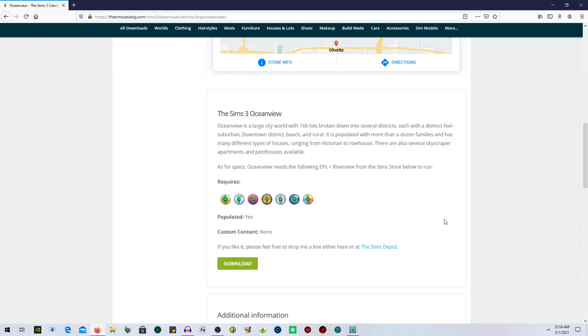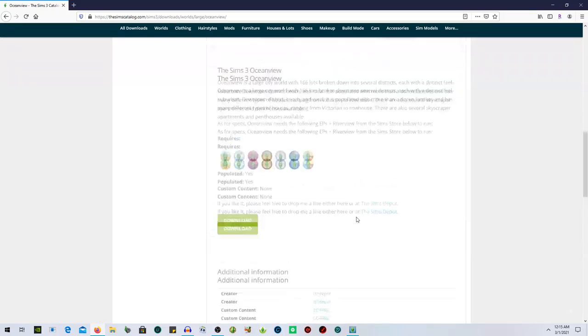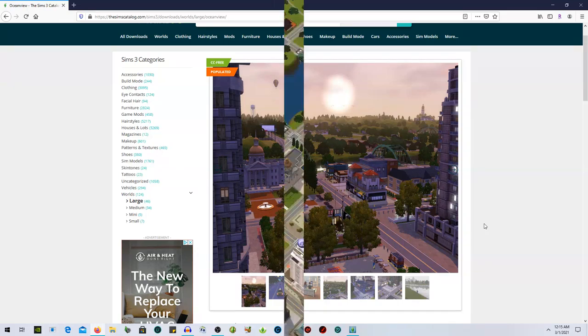As for specs, Ocean View needs the following EPs plus River View from the Sims 3 Store to run: World Adventures, Ambitions, Late Night, Generations, Pets, Showtime, and Seasons. It is populated and there is no custom content, which I know you guys will love because sometimes it gets really overwhelming with custom content. The Sims Depot is who created this world — I will have a link in the description if you decide you'd like to download it. Let's go ahead and jump into the world.